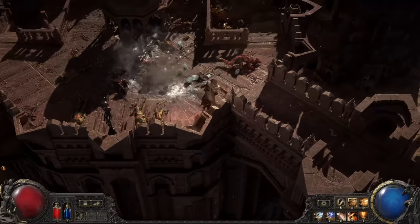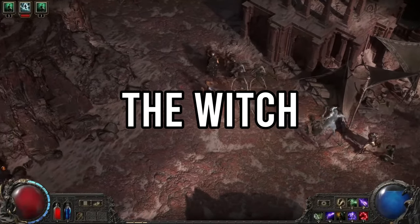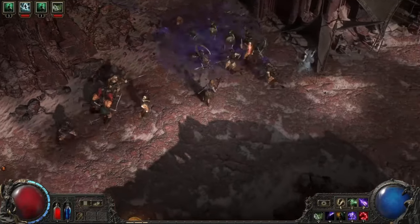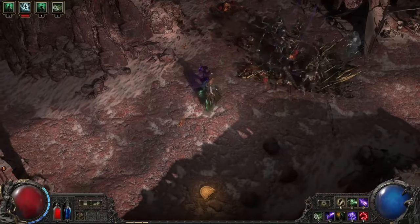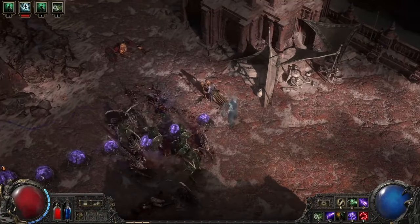With 22 skills for crossbows, the Mercenary offers a unique and action-packed playstyle. If you enjoy the versatility of different weapons and the thrill of explosive combat, this class is for you. Next up — the Witch. This class is all about summoning hordes of undead minions and wielding devastating chaos magic. If you enjoy overwhelming your enemies with sheer numbers and debilitating spells, the Witch is your go-to.